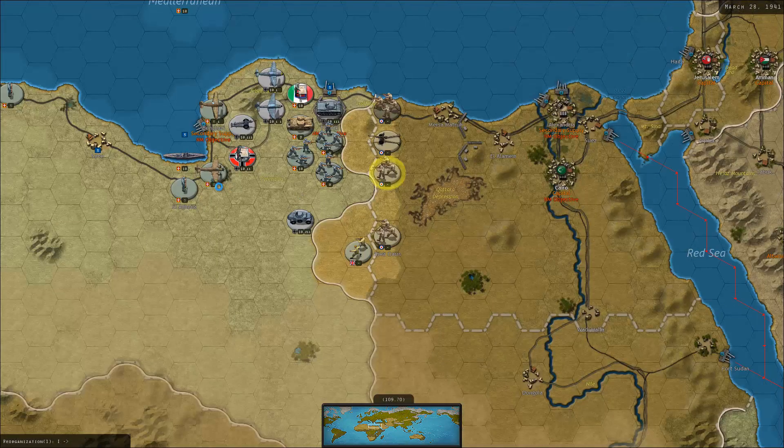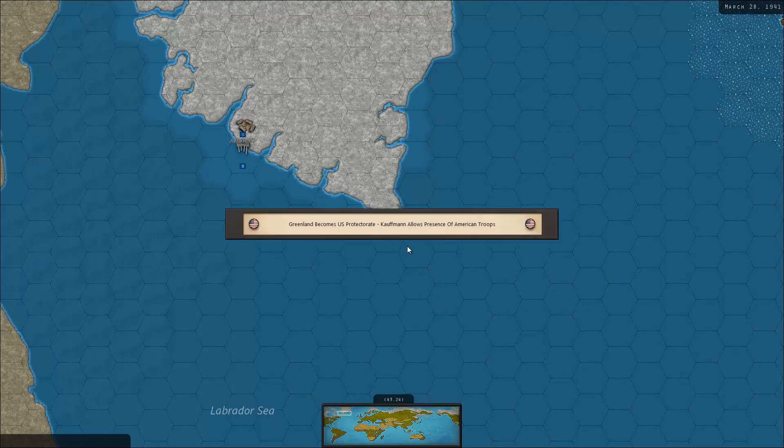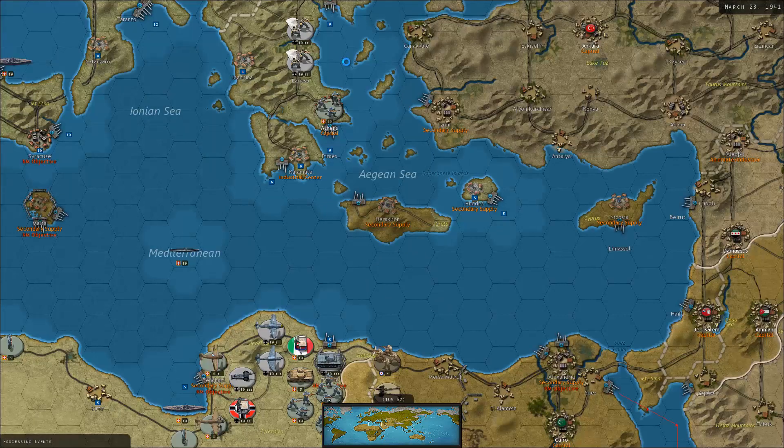Only if the Chinese get more units once again. Now with the Afrika Korps, I do expect to at least destroy one unit every turn in Africa in order to start really gaining some ground there, hopefully getting to Alexandria and Cairo within the year. I'm a bit afraid that with the creation of Vichy France, the Americans are quite eager to do a landing there. Either way, Greenland becomes a US protectorate — quite nasty. No other events at least relevant to us. So that's pretty much it for that turn.